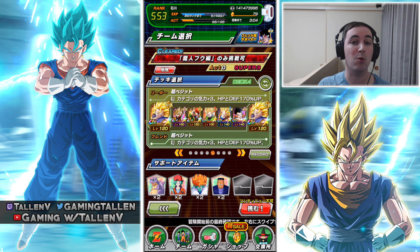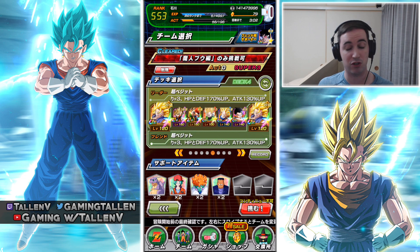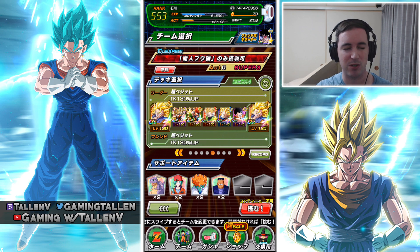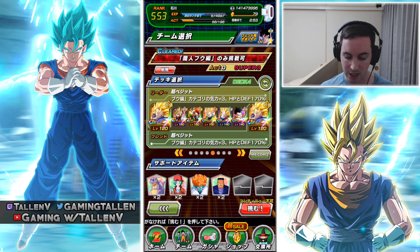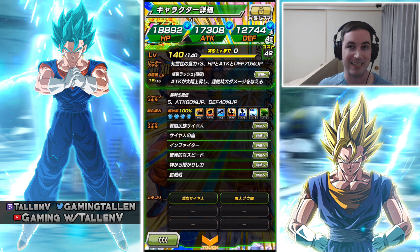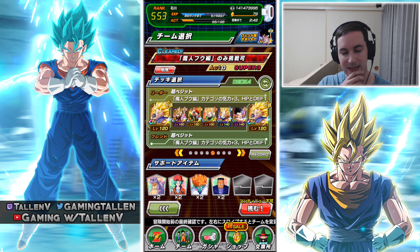However, the STR does provide more defensive capabilities, which for Super Battle Road is always nicer. He provides that extra defensive boost — I believe it's like 50% to the entire team, not just himself — not to mention he can guard. The Gohan with his EZA did get the ability to get an 80% attack up and 40% defense up after he has attacked, because he provides himself with Ki aplenty. So it's going to be interesting.